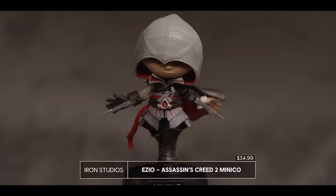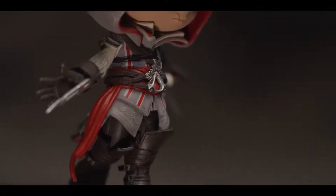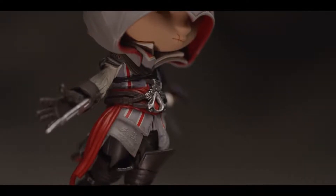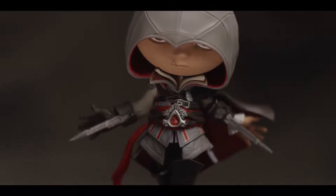But if space is at a premium, consider this Ezio Minico statue as an alternative. Same sweeping cloak, same peaked hood, same burning desire to avenge his family and bring the downfall of the Templar order — just a little smaller and cuter. But don't tell Big Ezio we said that.